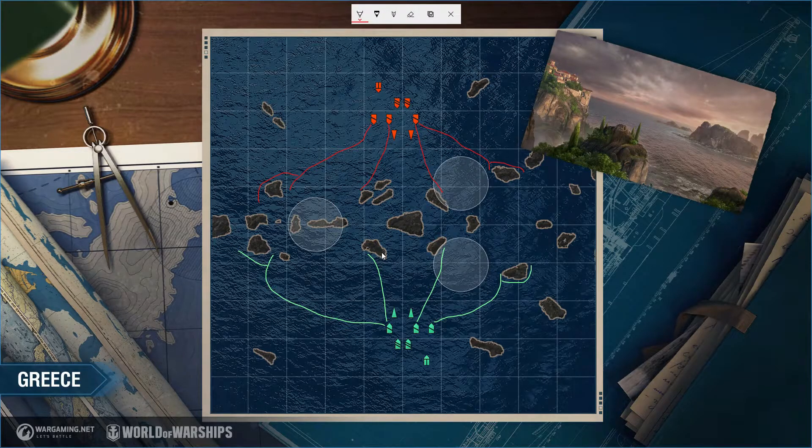If I'm a smoke Neptune and there's a Buffalo or Stalingrad on my team heading for the center island position, I'm not going to fight him for that spot. If he's going there, he'll utilize his radar really well and have good map coverage — much better than being out on the edge. So as the Neptune, I'll likely work toward a flank position here, or even up over here.